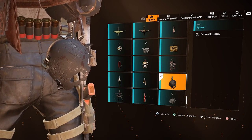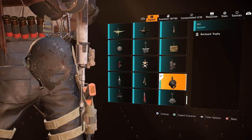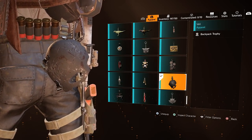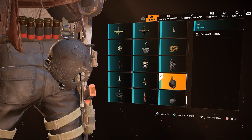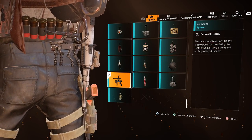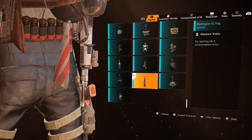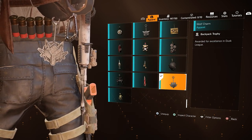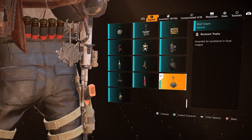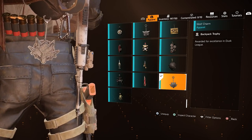The Veil is the last trophy that is part of the Division 2 Friend Referral Programme. I believe this is still live — refer friends to the game and play with them, and there is a cheesy way of doing this linked in the video description. The Warhound is a reward for completing District Union Arena on Legendary for the first time. The Washington DC Flag is rewarded for getting to Commendation Rank 5. The Wolf Charm was a reward for the Dusk League in Season 3 of The Division 2, and is potentially unavailable now.